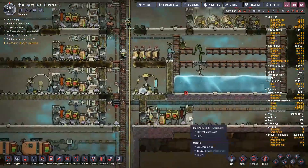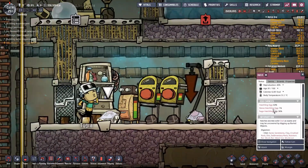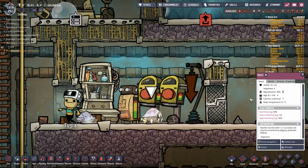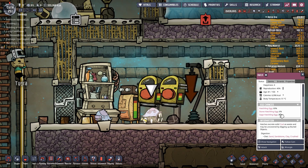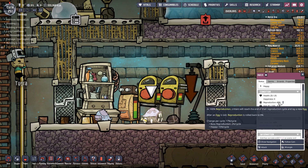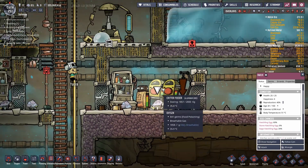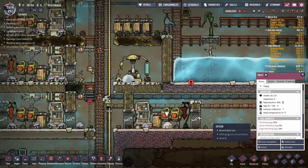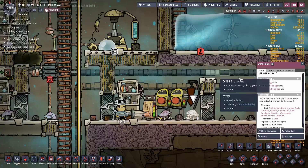Before getting into food numbers, one very important mechanic: stone hatches. Stone hatches are a different breed, and the way to get them is to feed regular hatches sedimentary rock. When you feed them sedimentary rock, their chances of laying a stone hatch egg go up every time they feed — I just watched them eat sedimentary rock and their stone hatch egg chance went from 1% to 6%. Keep feeding them and those chances keep going up; I think it maxes around 98%, though it slows down at higher percentages.